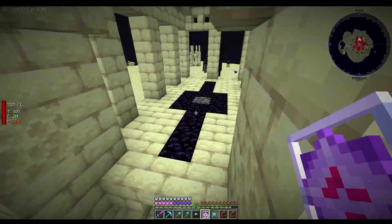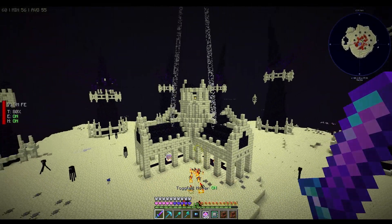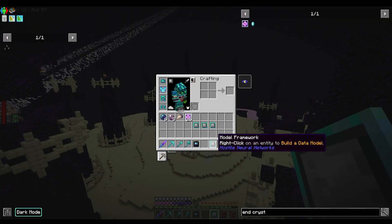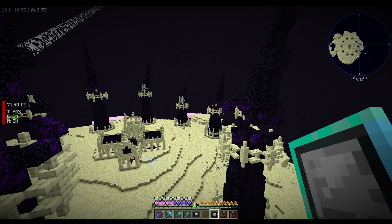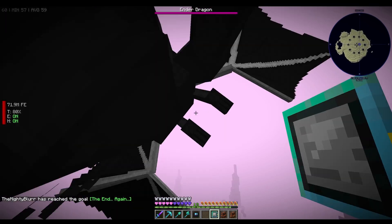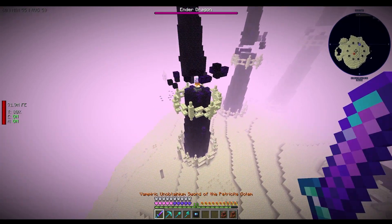I believe we just place the end crystals on here and that should resummon the dragon. Let's get up in the air because the endermen are pretty annoying. There are all the spires reforming and the dragon should come in. Let's make sure we get a framework model of the dragon in the deep learner — we get three data per kill and need to kill two, so that's fine.